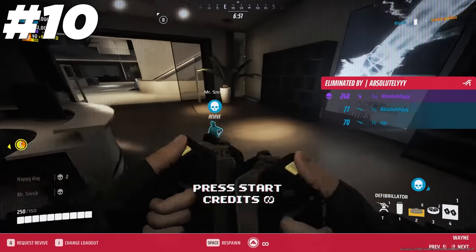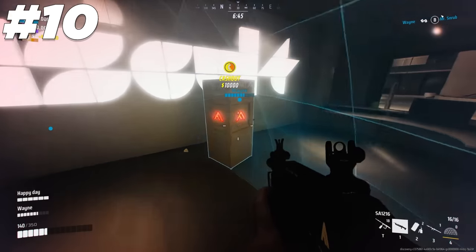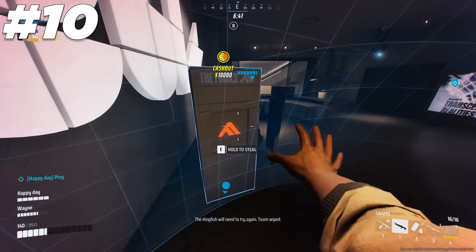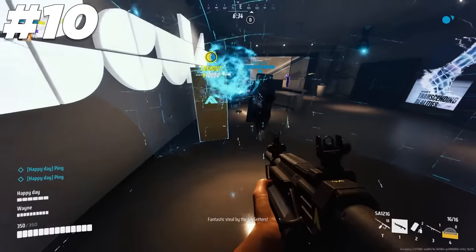If, for whatever reason — like if your teammates are terrible — you have to go for the steal on your own, make sure to drop the dome shield in a way where the dome cuts off the line of sight between you and any potential C4 or other explosive utility placed on the cashout. If the enemy does blow this utility up, it will damage the shield instead of you.